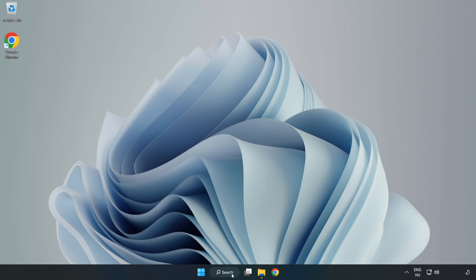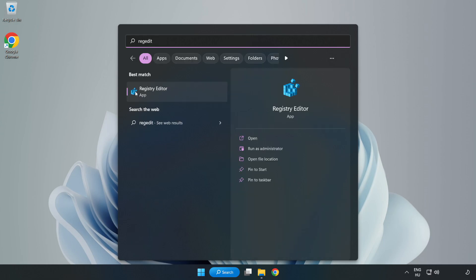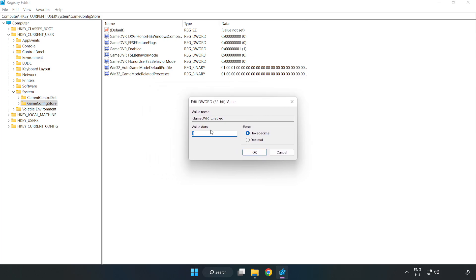Click the search bar and type 'RegEdit'. Click Registry Editor. Navigate to HKEY_CURRENT_USER → System → GameConfigStore. Right-click GameDVR_Enabled and click Modify. Type 0 and click OK.